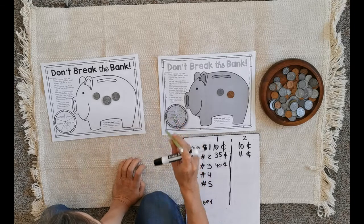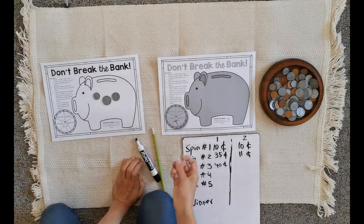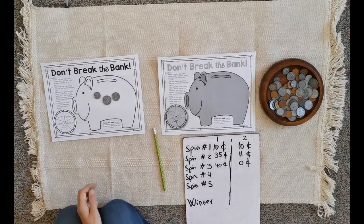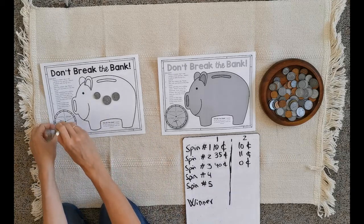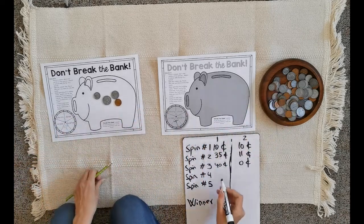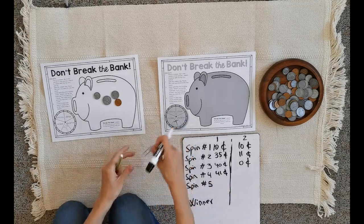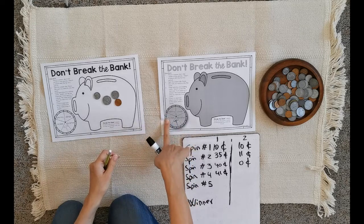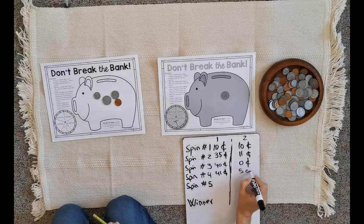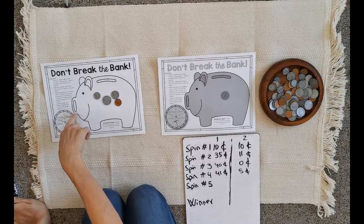This time I get a nickel — five cents — so five plus thirty-five makes forty cents. But my partner gets the hammer, so they're starting over at zero. Then I spin again and get a penny — the brown one — so forty plus one is forty-one cents. And my partner spins and gets a nickel, so they have five cents.